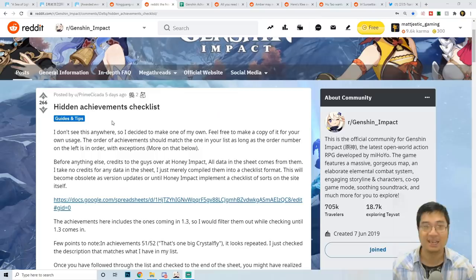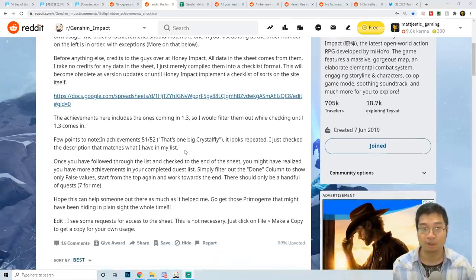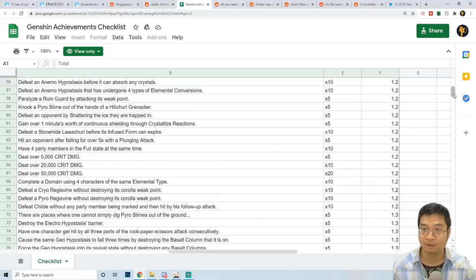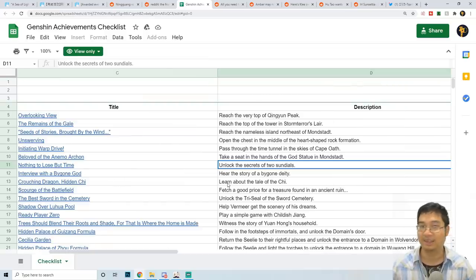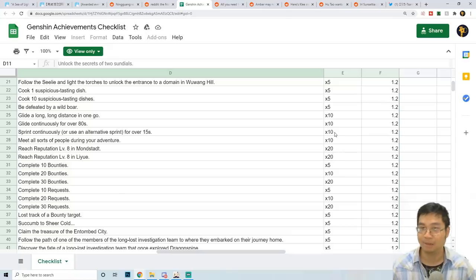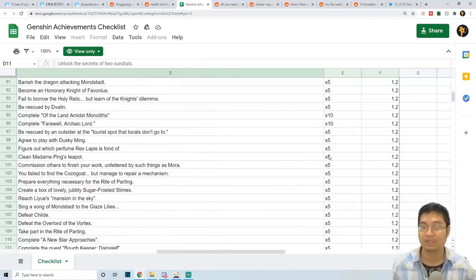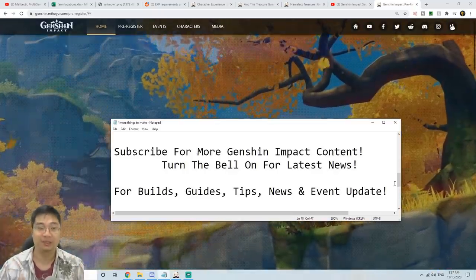Coming over to this post by Prime Cedar — the hidden achievement checklist. Our friend made a Google Doc checklist for all available achievements. Keep in mind some of those achievements are for patch 1.3, so be aware. He also included the version for 1.2 and all different versions, so we can differentiate which achievements we can do now and which we can do later. Look for the ones that give 20 or 10 primal gems and work your way down to the 5 primal gems. This is a really good way to prepare yourself with free-to-play primal gems for new banners.